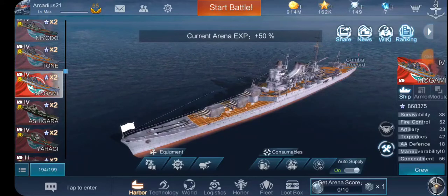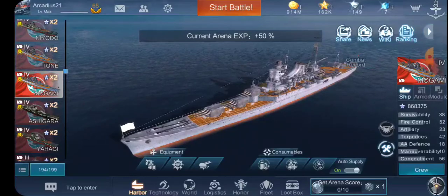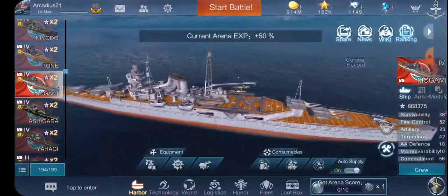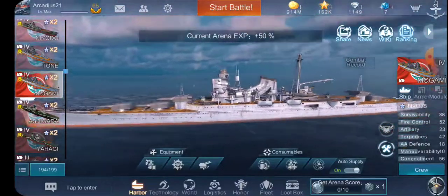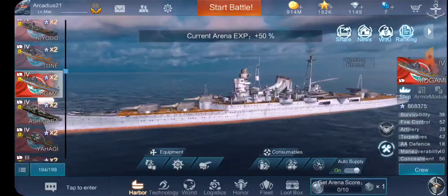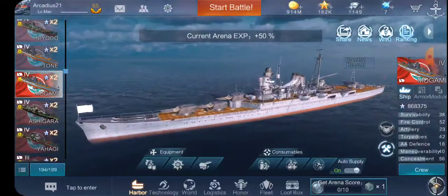Hi everyone, this is Arcadius and welcome back to Navalcrete. Today we will be reviewing Mogami. Now this ship — you have to be kind of a pro player to play her. She has really good armament, really good speed, but she definitely has paper armor, and that is the main weakness of this ship.